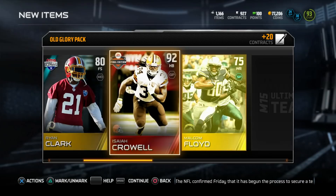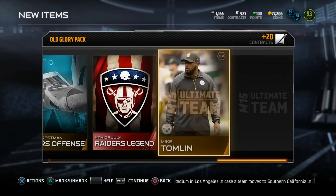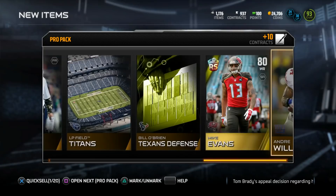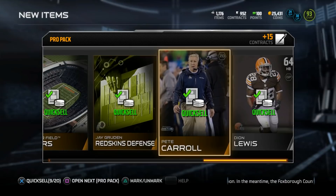Got an Isaiah Crowell Final Edition — are they still doing Final Editions? I don't even know. Got a Raiders legend collectible. You know what, I should have pulled Pro Packs. I don't know why I'm doing this promo with Glory Packs — I always pull Pro Packs to get my badges. This was a bad idea. Pro Packs are always the wave, man — always the wave.